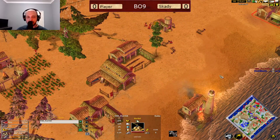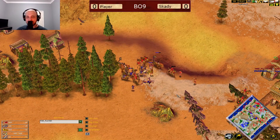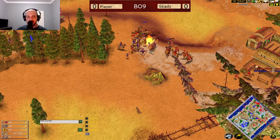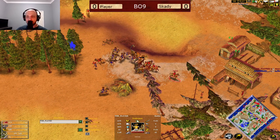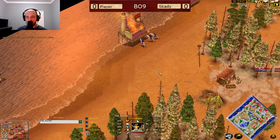But we don't see him doing that — only the one market here. So it's going to be a little bit longer, more like six minutes to get all of those trade caravans out. Now the Chimera coming in, sniping all of these units. These are really, really weak units here for Player. Skardy getting some super value from the Chimera.